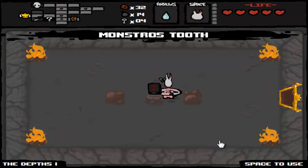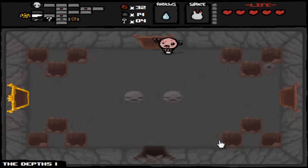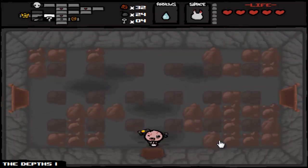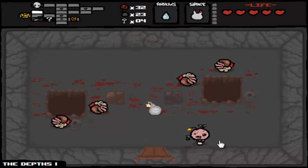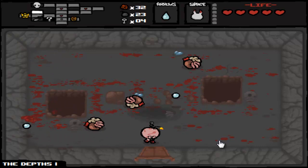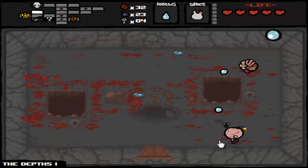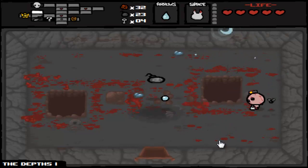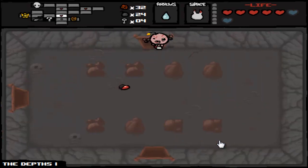Monstro's Tooth — pretty much worthless. I don't even remember what Monstro's Tooth does, so that'll be fun. You would have to fight three waves of enemies in that normally, but for ten bombs... Of course I missed! You also don't have to worry about items despawning, which is very nice. Let's hope that we get some good damage up from this fight.